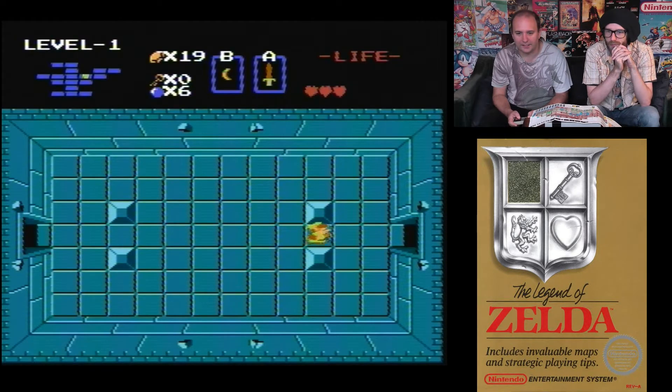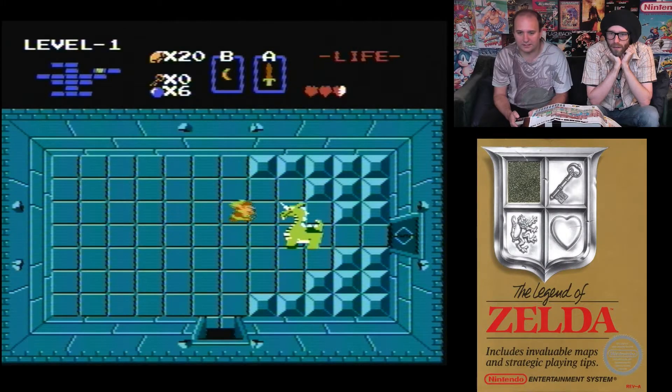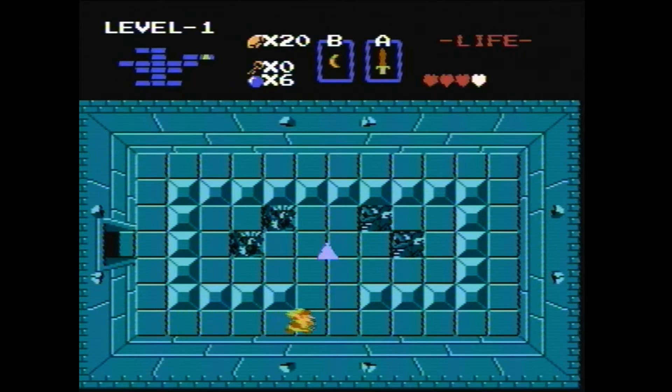Taking on the dragon! You've got to hit it normally now after the boomerang stuns it — I've got to get close. That's it — we get a heart container and a piece of the Triforce!